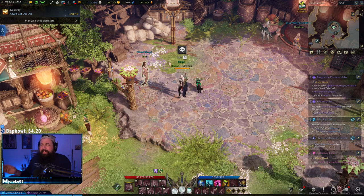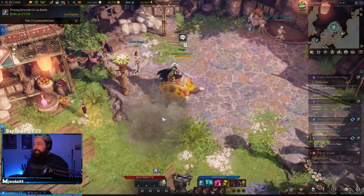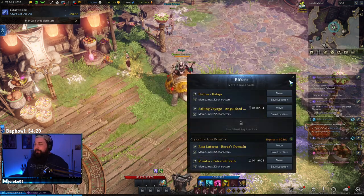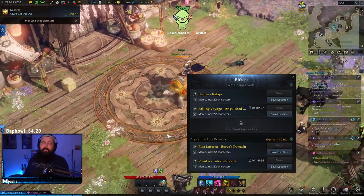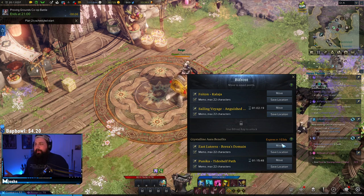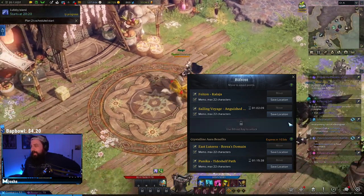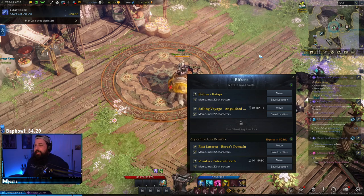Mistake number eight: not using the in-game movement system. You have your mount and your feet, and pressing F2 opens your Song of Return to set up portal statues. But there are also things called the Bifrost, which is absolutely amazing. You can set a Bifrost anywhere in the world — if you have an alt doing Una dailies on an island, slap the Bifrost on that island and instantly teleport there. For every alt you have three Una dailies; save your Bifrost location on those islands and every day just click move, move, move and knock out your dailies super fast.